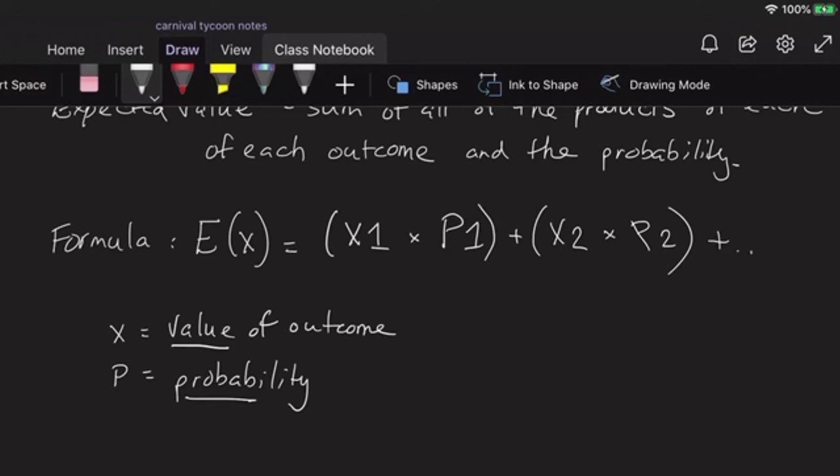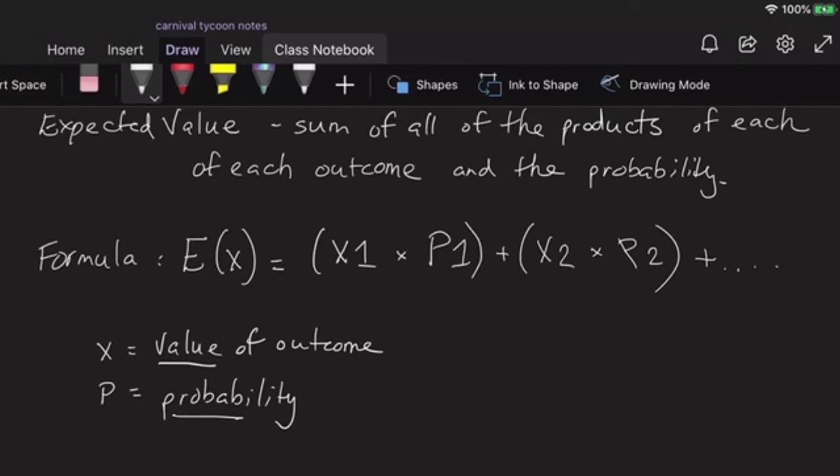We just continue that until all outcomes are accounted for — it depends on how many outcomes there are. If we're flipping a coin it's two outcomes; if we're rolling a die it's six outcomes. Now we're going to use this formula to figure out if this sample spinner disc will give us a profitable game for the carnival, or if it will be worth playing for the player. Consider a game with 400 bottles where you throw a ring onto one bottle with a star — very unlikely you'd win a giant teddy bear.